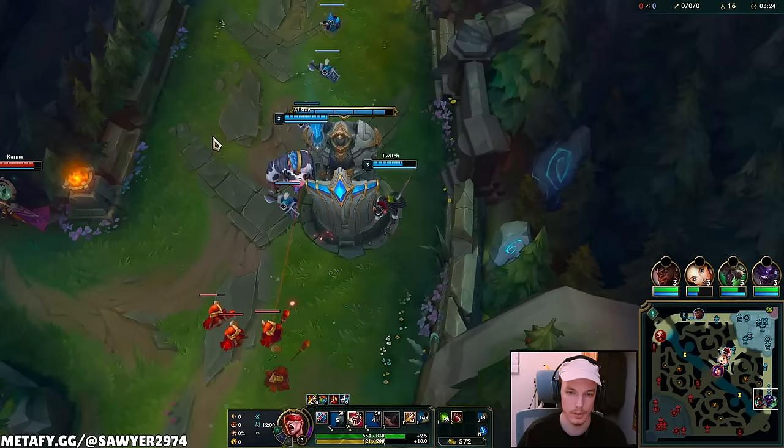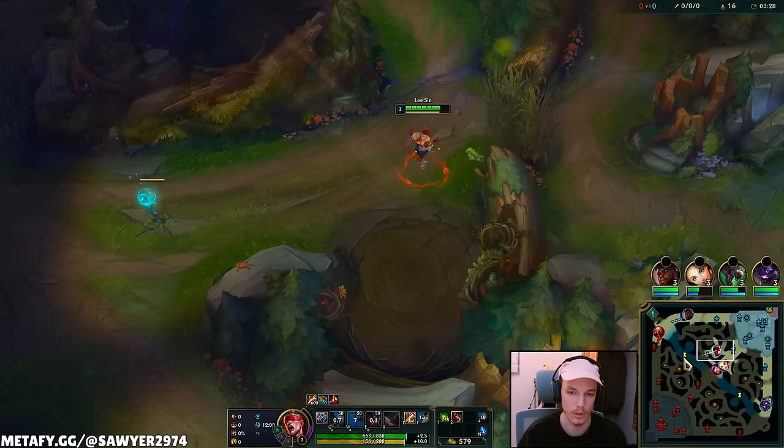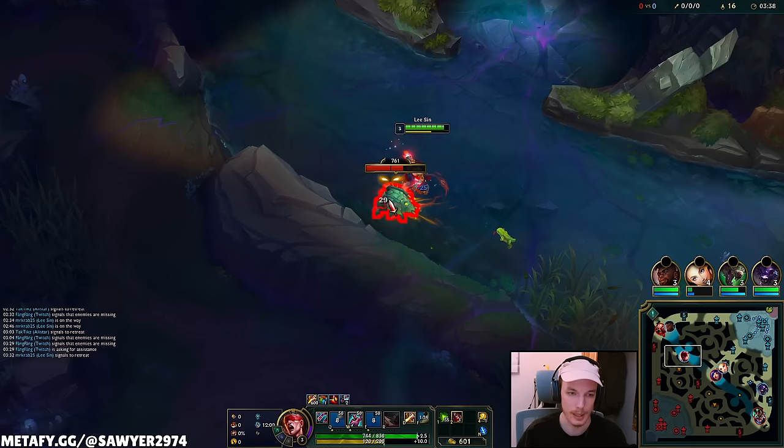With Lee Sin's passive you want to use all abilities — at least Q1 and E — before you use Q2. The lower the target is, the more damage Q2 deals. Utilize that passive. My bot lane is just now catching on to what's going on.